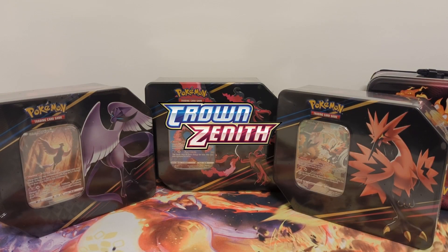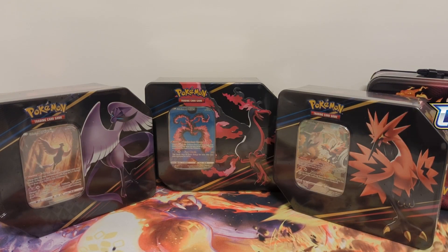New Crown Zenith tins have been released. We have the three Galarian birds: Galarian Articuno, Galarian Moltres, and Galarian Zapdos, all adorning their own various tins. Each one has five packs of Crown Zenith, so let's dig into them and see what we can get.